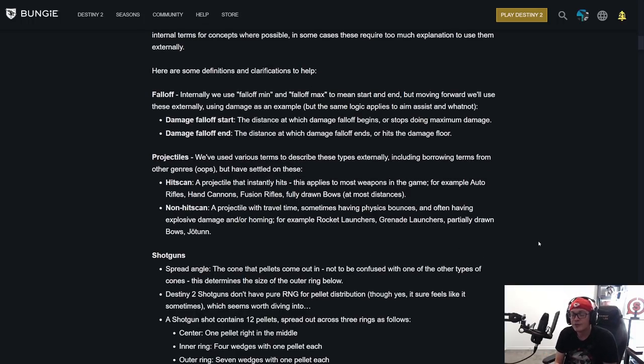Moving forward, we'll use various terms to describe weapon types externally. Hitscan: a projectile that instantly hits. This applies to most weapons in the game — auto rifles, hand cannons, fusions, fully drawn bows at most distances. Non-hitscan: a projectile with travel time, sometimes having physics bounces and often having explosive damage — rocket launchers, grenade launchers, partially drawn bows, things that have travel time.